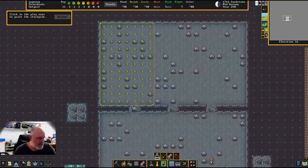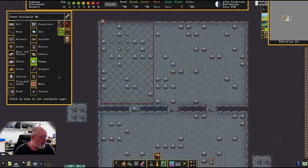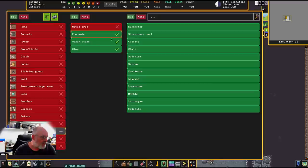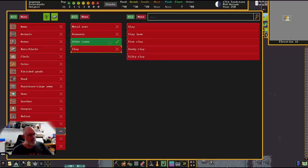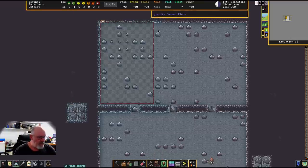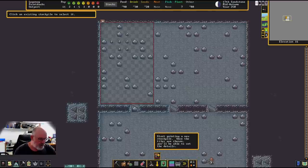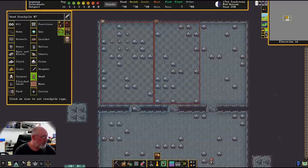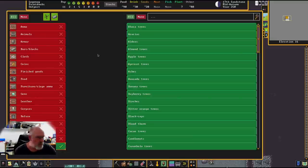The only stone I want here is normal boring stone used for everything. I'll go to custom, select stone, and turn off metal ore, economic stone, and clay — so it's just 'other stone'. That's all I want there. Then I'll create the wood stockpile next to it — accept, and set it to wood. Wood doesn't have a middle custom area, so any wood is fine.